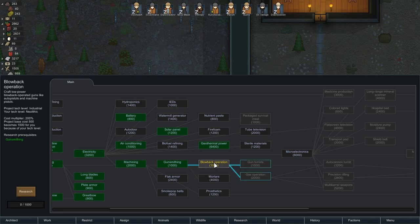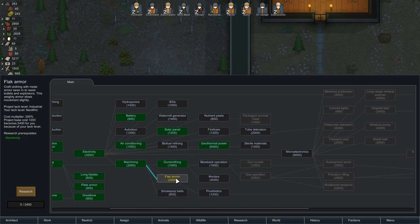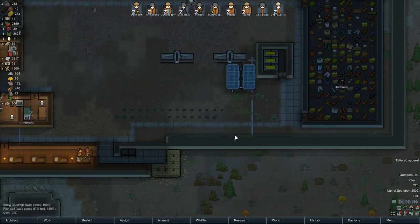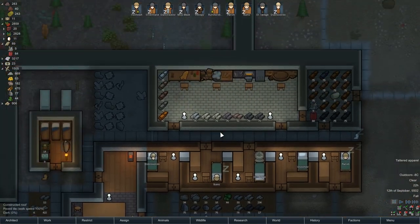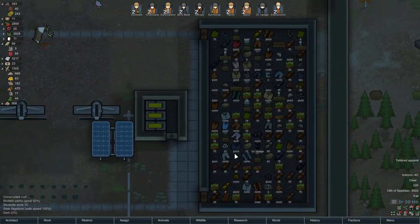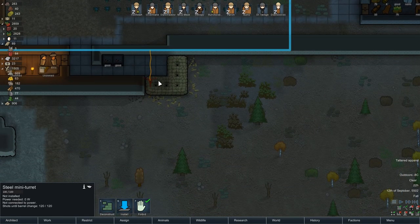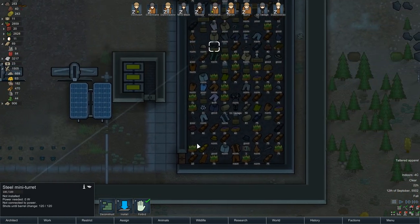Gun smithing is good. Blowback operation will give us even better guns - auto pistols, machine pistols, all excellent. Flak armor is also an option, but I want to go to blowback operation so that we can get our gun turrets. I'd like to go ahead and actually get a replacement turret going. Speaking of which, we actually do have a replacement turret. Bada bing, bada boom - let's go ahead and slap that baby down.